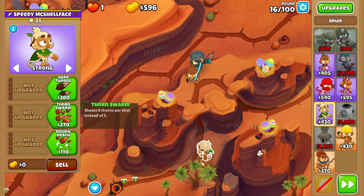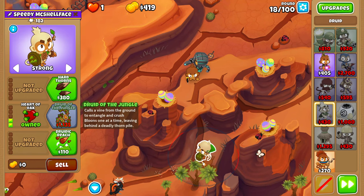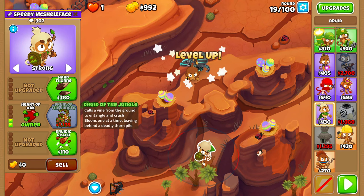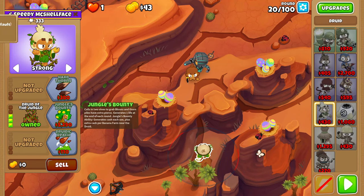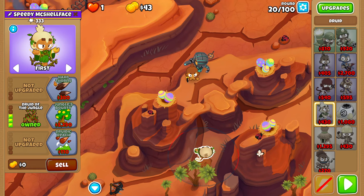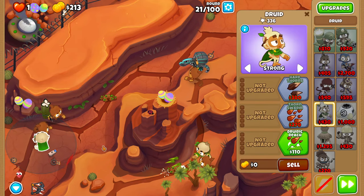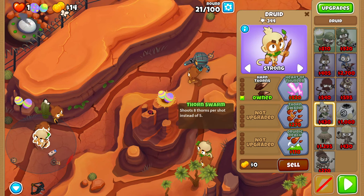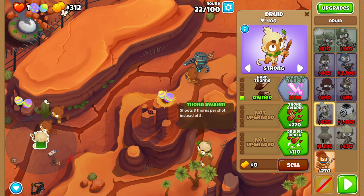Now we'll be upgrading our right Druid all the way to a 030 Druid of the Jungle. You should be able to afford it on round 21. Set him to first when you've got the upgrade. For round 22, upgrade your left Druid to a 100 Hard Thorns. He should absolutely demolish the left side, and nothing should even reach Quincy.